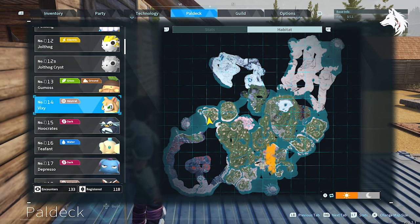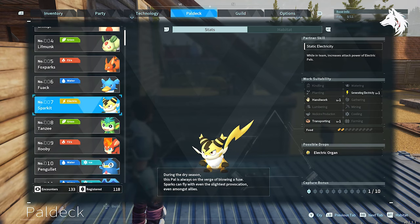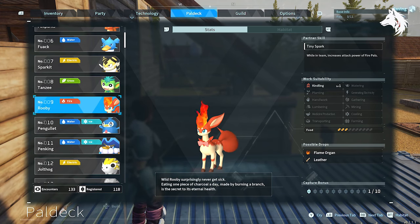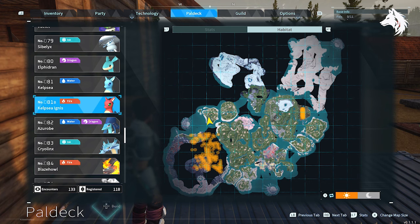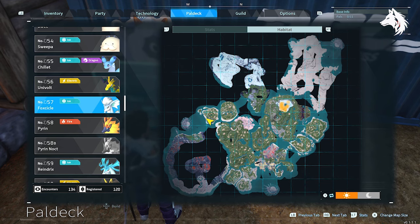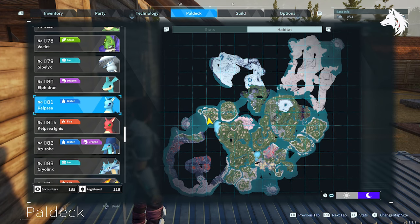For normal type you can either have a team full of Kremis or Ribbunnies. For electric you can have four Sparkits in your team to increase electric type. Fire is Ruby or Kelsey Ignis. For ice your only option is Foxicle, and Foxicle is broken in my game — it can't be found in the wild, you can only breed to get it. Water is regular Kelpsy.